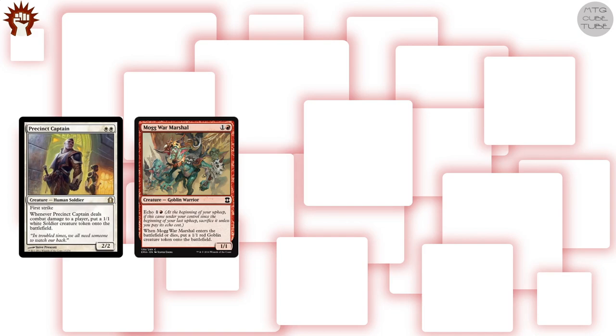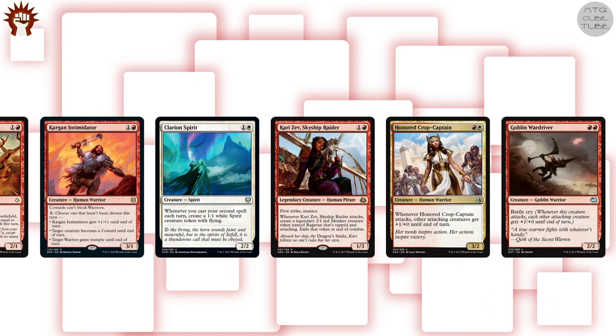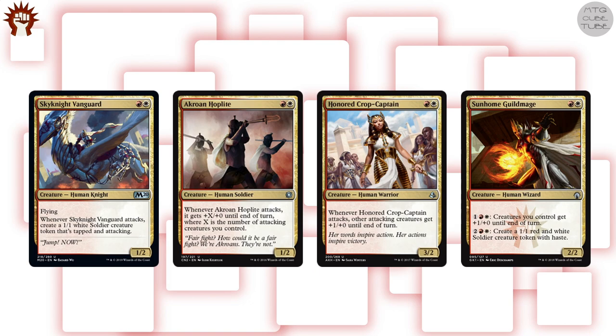There are quite a few two-drops that either come with two bodies, make tokens in some other way, come with a falter-like effect, an evasive element, or a mass pump ability. However, we're not going to include multicolored two-drops because they often end up being awkward on players' mana. In aggressive decks, you want your two-drops to be easy to cast in order to curve out, so I'd rather have monocolored two-drops and use my multicolored slots for cards a bit higher on the mana curve.